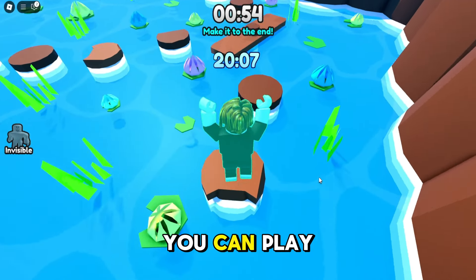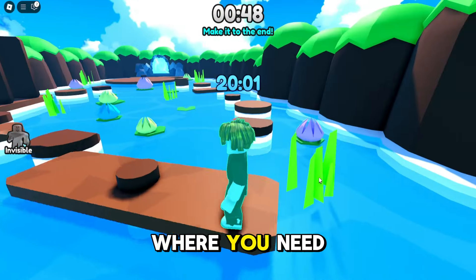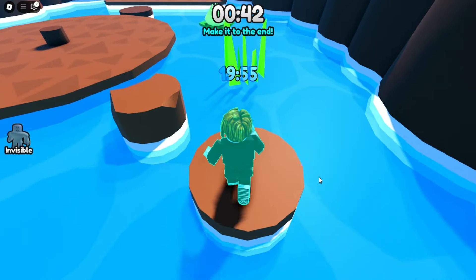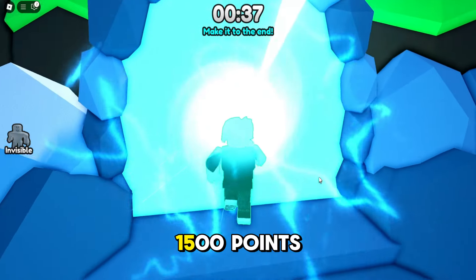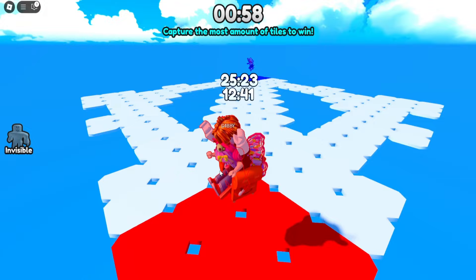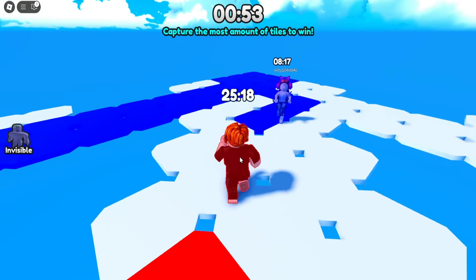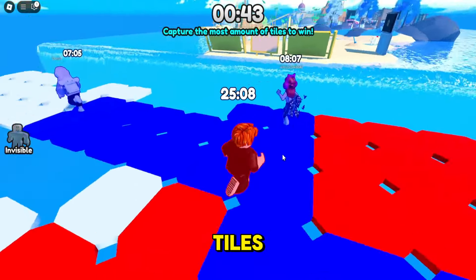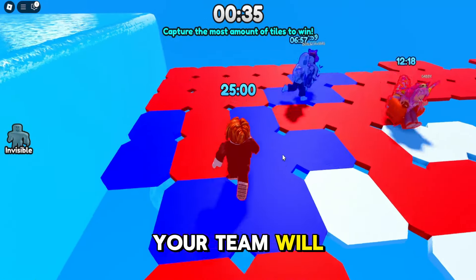These are the mini-games that you can play to earn more points. First is this parkour game, where you need to jump to reach the finish line. After completing the game, you will earn 1,500 points. They also have this mini-game that requires teamwork — you and your teammates should eliminate your opponents by stepping on tiles, coloring them with your team's color.